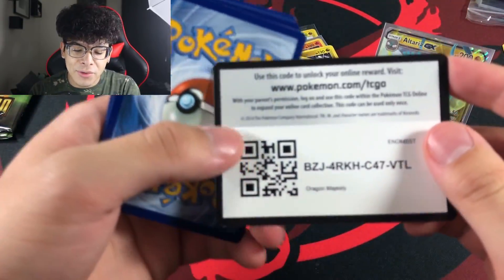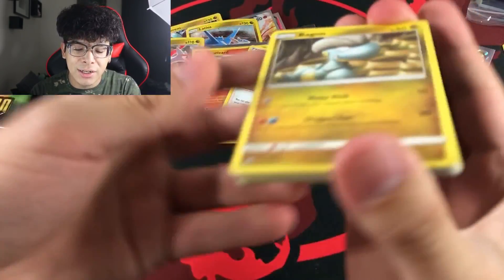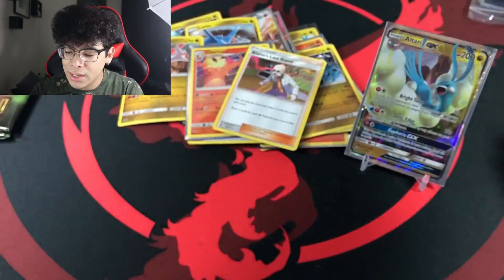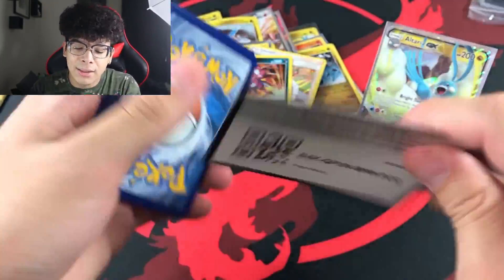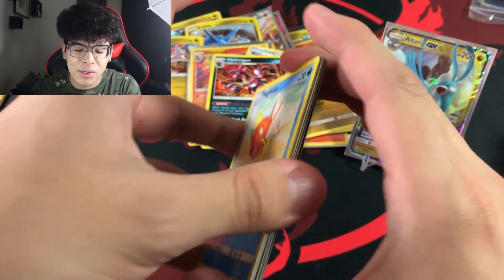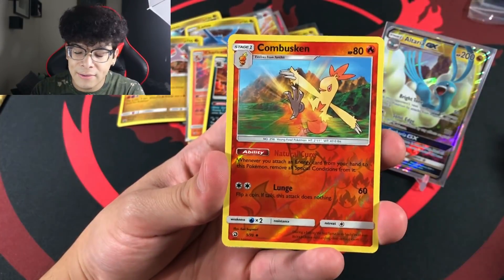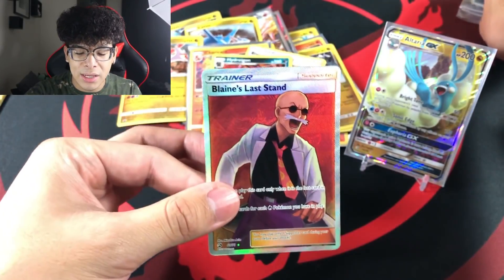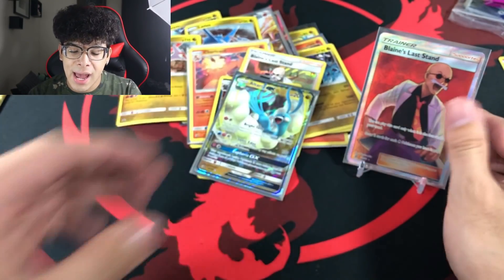Three packs left — two Reshiram and one Charizard. After this I'm seriously going to be over Dragon Majesty and over the golden Necrozma hunt. Let's see what we get from this next Reshiram pack — a holo, another holo. Here's the next code card. Then we got a Combusken and then a Blaine's Last Stand full art — at least we finally got something! That's a full art or better!